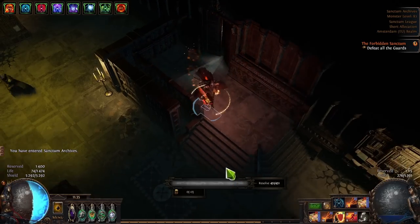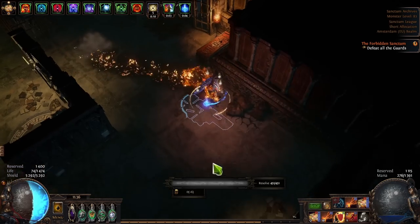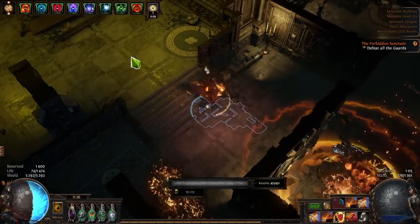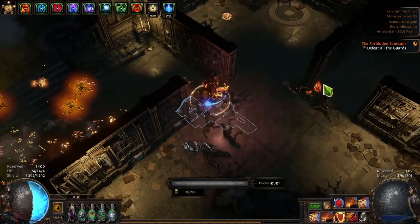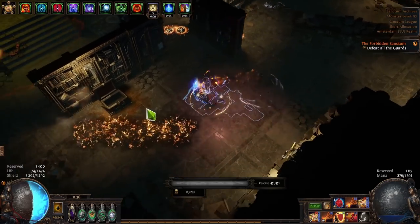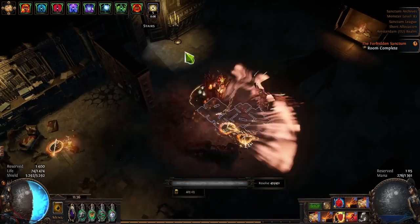Defeat all guards — I'll play very safe and try not to get hit. My build has about 2 million DPS, which is decent but not blazing fast. Coins are important early on, so I'll kill everything to collect them. Brand playstyle is super easy mode for this — you just put brands around the walls and wait.